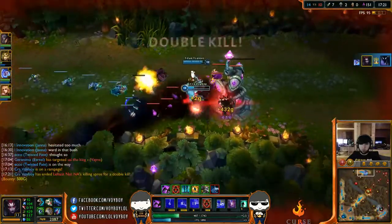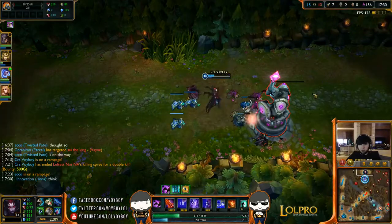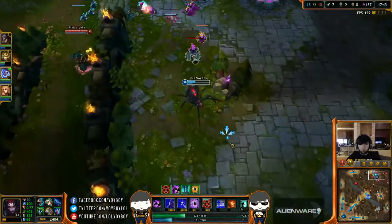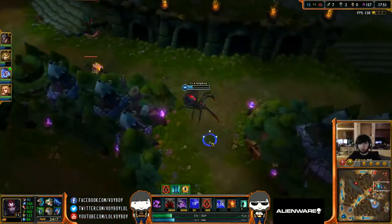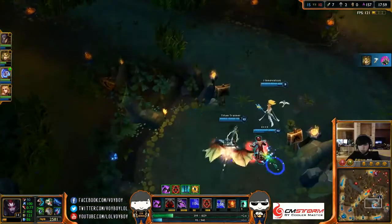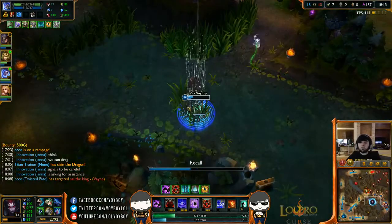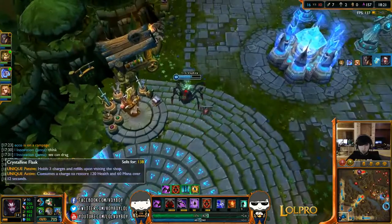He's dead. Nice counter gank, Nunu. When will these people learn they can't kill the spider queen? Cassio is still alive — no idea where she is, just going to blindly keep pushing and walk away. Someone's probably going to come with home guard and flash over the wall, but I think I'm fine. Got nearly 3k gold — probably will have around 3k once we get dragon. Going to get Zhonya's and run back top, keep split pushing. They can't stop me. I rappelled so my spiders wouldn't accidentally take TF's blue buff.